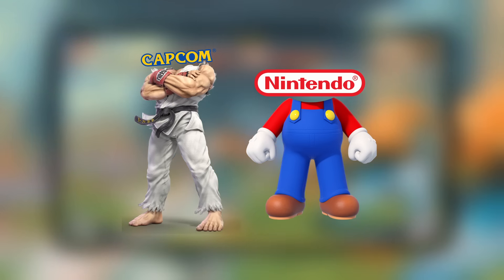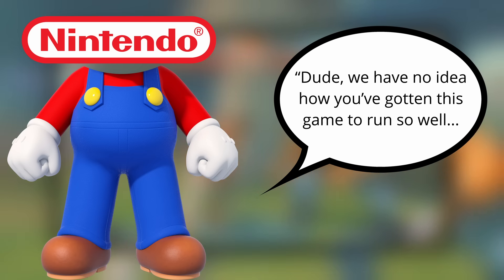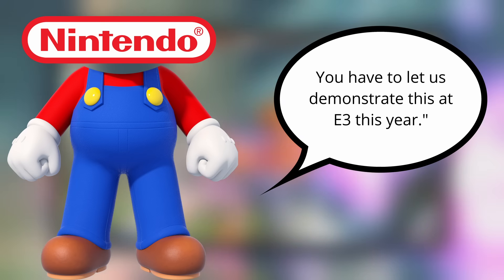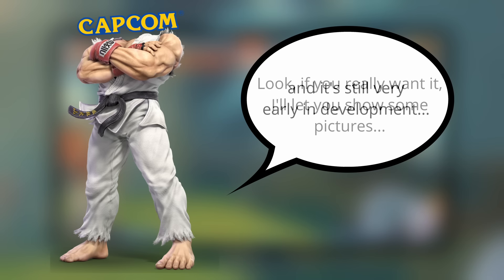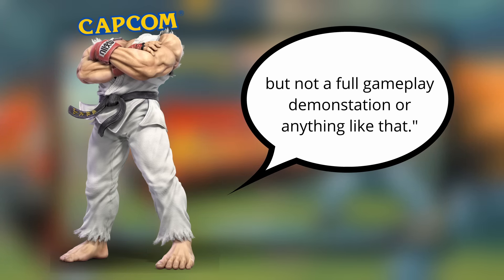Capcom then showed this internal build to Nintendo and they were like, 'Dude, we have no idea how you've gotten this game to run so well — you have to let us demonstrate this at E3 this year.' And then Ono was like, 'I don't know, I mean it's nowhere close to being finished and it's still very early in development. Look, if you really want it, I'll let you show some pictures, but not a full gameplay demonstration or anything like that.'